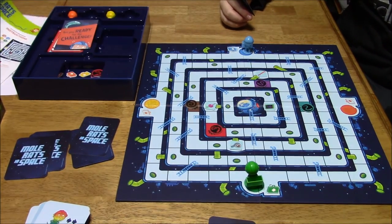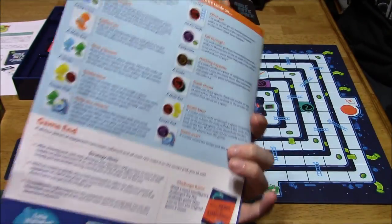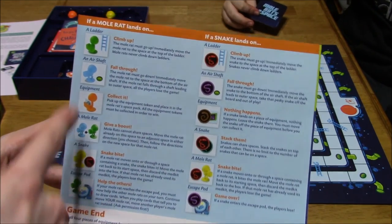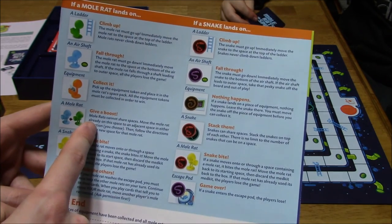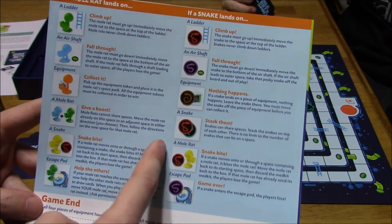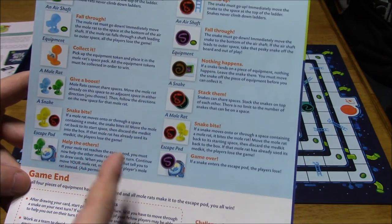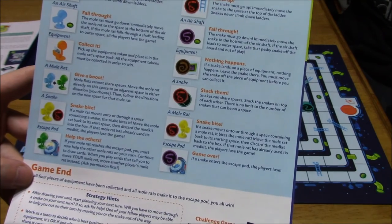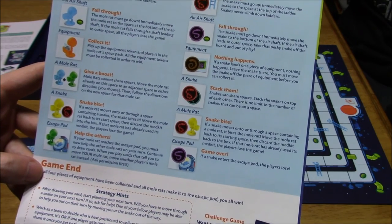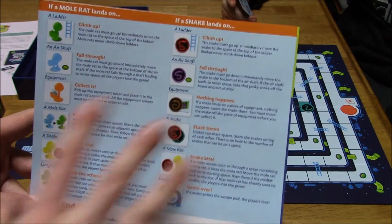This is a look at the rulebook — it's not very big, just about four pages front and back. It covers all the different conditions of what happens if you land on something. If you land on equipment, you collect it. If you land on another mole rat, you cannot share spaces — you move the mole rat already on the space to an adjacent space in another direction of your choice, then follow the directions on the new space for that mole rat. Snake bites are bad. If your mole rat reaches the escape pod, you must now help the other mole rats on your turn — when you play cards that tell you to move your mole rat, move another player's mole rat instead.